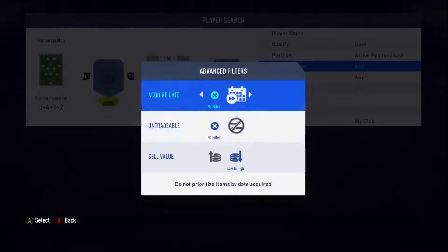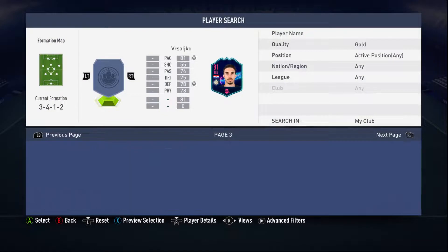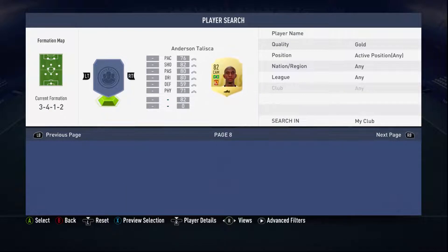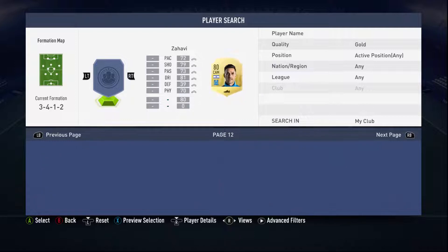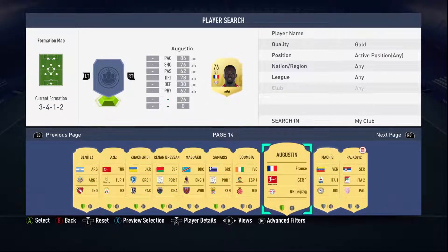I'm going to grab these. I'm going to set this back to high. I don't exactly remember who I bought, but there's one way to check — go here. Those without loyalty, just use those. Let me go a few more pages back — we're looking for those with like 75 ratings and all that. Maybe quickly go the other way. We're looking for players about the green, I think we're here.